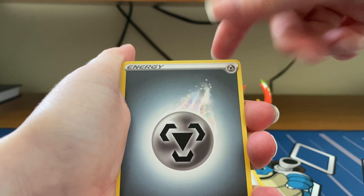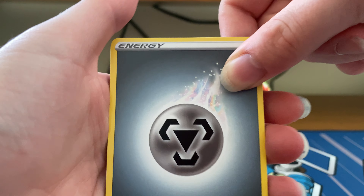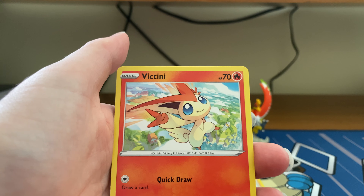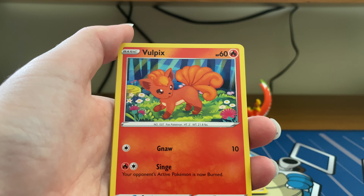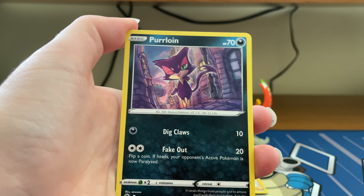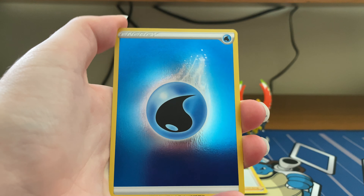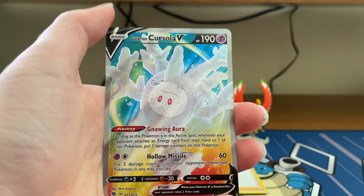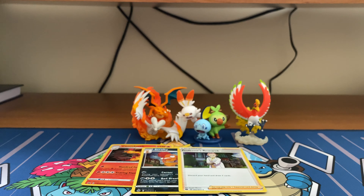The last pack has to beat the others because at the moment they're all tied - the other two each got one V and two holographics. Vulpix, Linoone, full hill, Purloin, Cascoon... oh, holographic energy - we're off to a good start for the final pack.